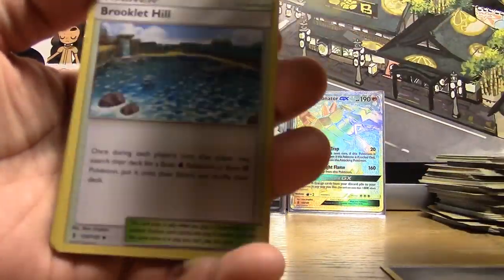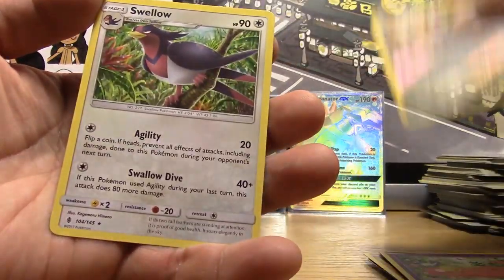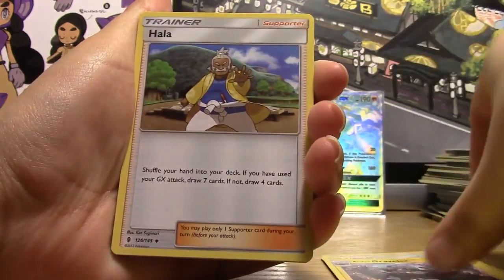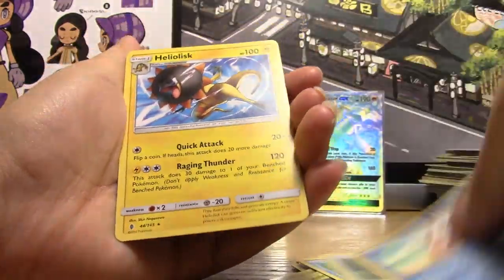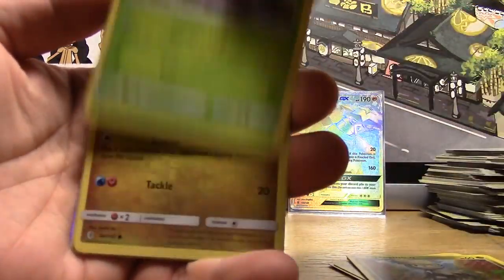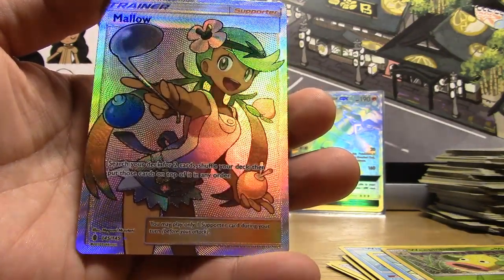Pack twenty-five: Steel Energy, Slowbro, Brooklet Hill, Bewear, Vanillite, Mudbray, Salandit, Stufful, Slowpoke, Reverse Solgaleo, and a Regular Swallow. Pack twenty-six: Psychic Energy, Aether Paradise Conservation Area, Alolan Graveler, Hala, Chansey, Petilil, Helioptile, Tentacool, Stufful, Reverse Trumbeak, and a Regular Rare Heliolisk. Pack twenty-seven: Steel Energy, Gotharita, Komala, Rescue Stretcher, Jangmo-o, Wimpod, Goomy, Wishiwashi, Vanillite, Reverse Weepinbell, and a Mallow Full Art — that's the third time we've gotten that Full Art!